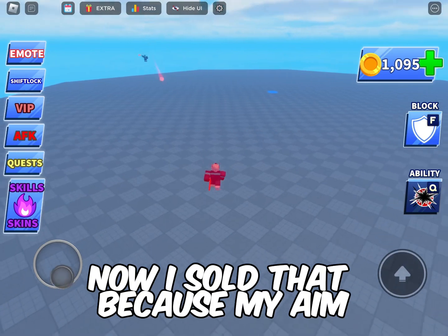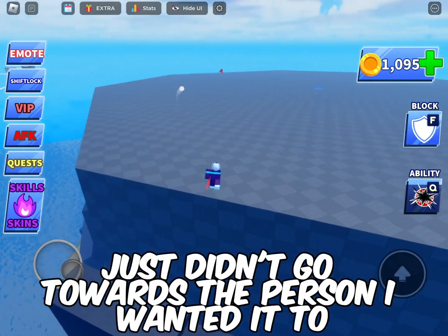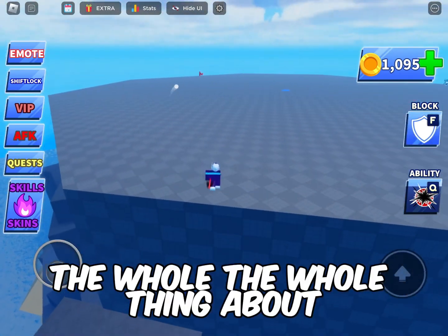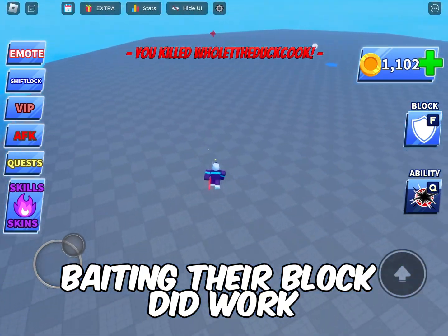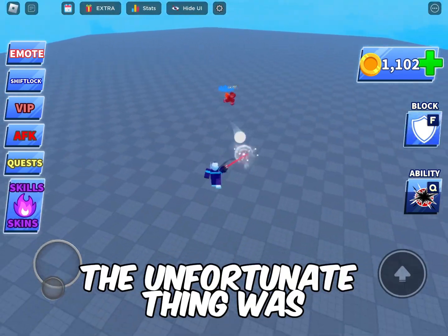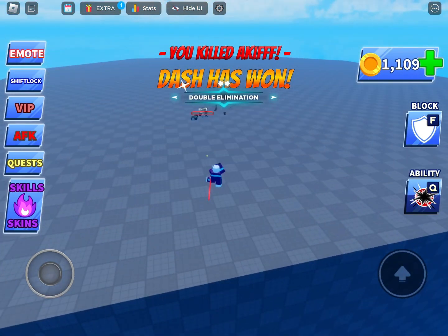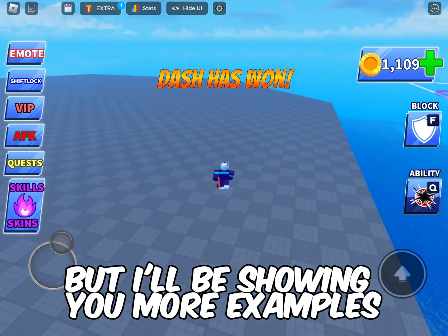I lost that because my aim just didn't go towards the person I wanted it to. The whole thing about baiting their block did work, but the unfortunate thing was that my aim just didn't aim right. I won that game though — I'll be showing you more examples.